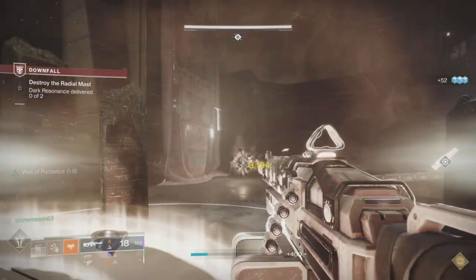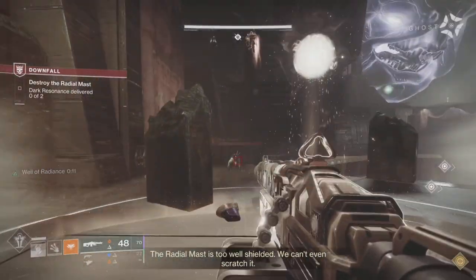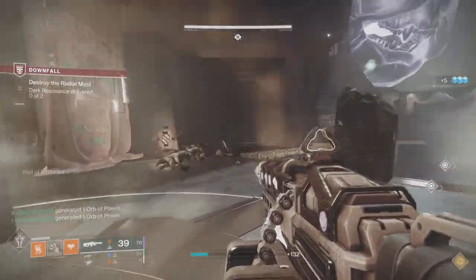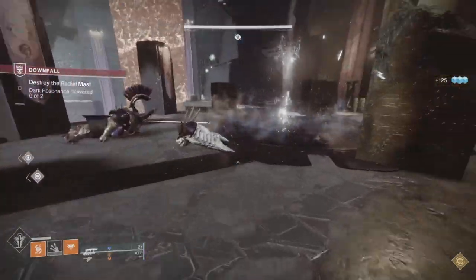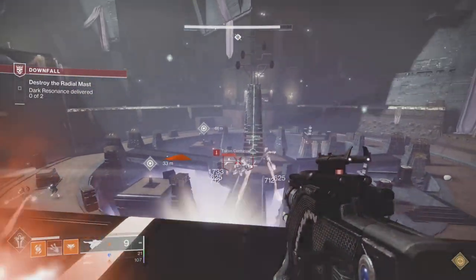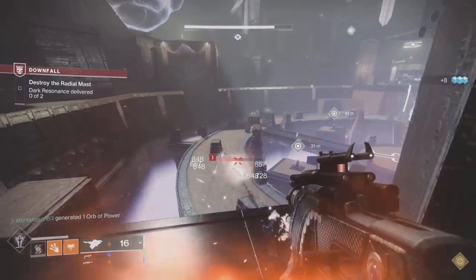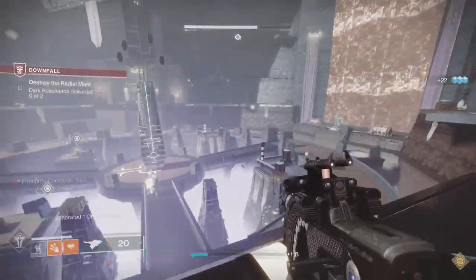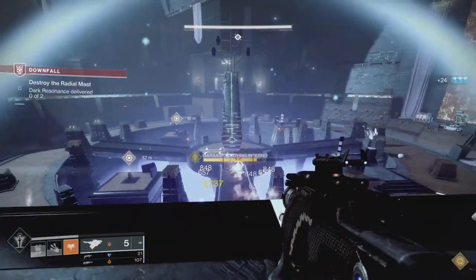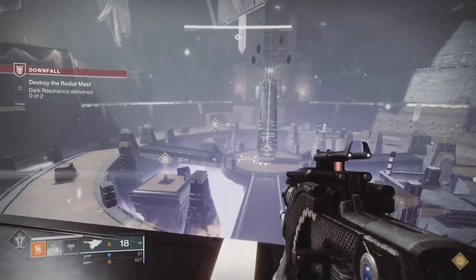As for other exotic weapon options — Prometheus Lens applies scorch from sustained damage, and with Ember of Ashes at about three-quarters through the magazine on a single target you'll trigger an ignition. It also has intrinsic Incandescent, so kills spread scorch just like legendary Incandescent weapons. It's probably my favorite solar exotic to use — especially with the charred burnt magma ornament and that beam sound.